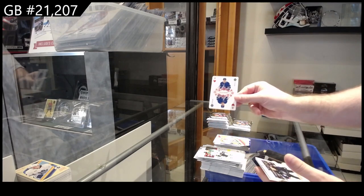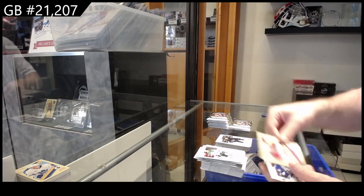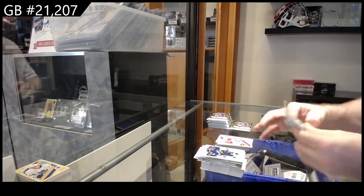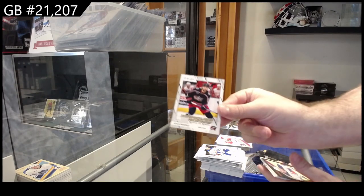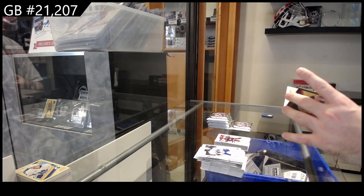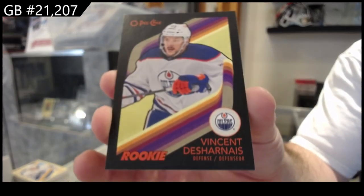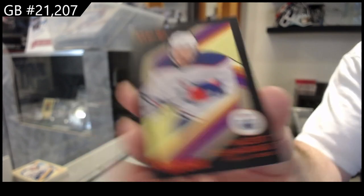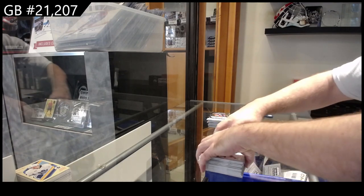Eight of hearts of Marner for the Leafs, marquee rookie of McMahon for the Leafs, and a Savard retro for Montreal. Marquee rookie of Fantilly for the Blue Jackets, numbered to 100, rookie retro — Harney for the Oilers — numbered to 100. And we got a retro of Nechushtan for Carolina.